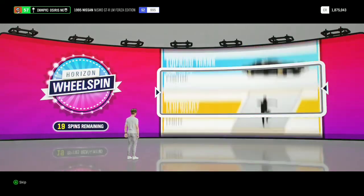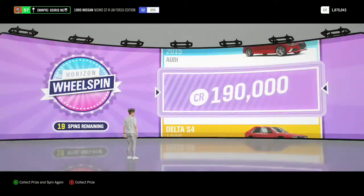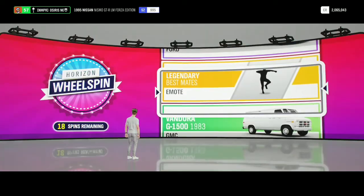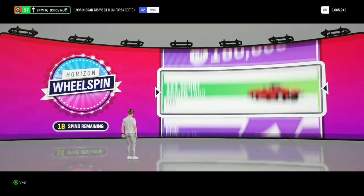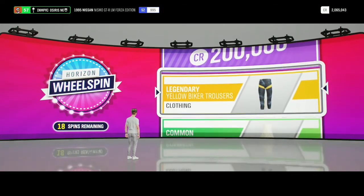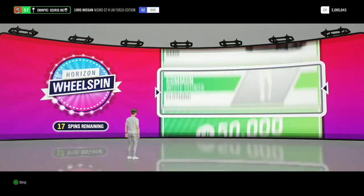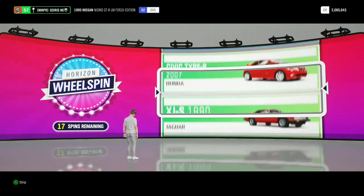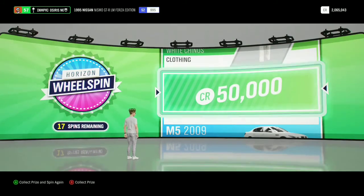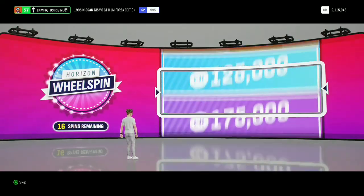Okay, let's see what's next — 190,000 credits, that's good. I just need a bit of a boost because I bought a house for half a million credits, so I need that half a million credits back. And then yellow legendary motor bicycle pants — fuck's sake. But 50,000 credits, that's good.